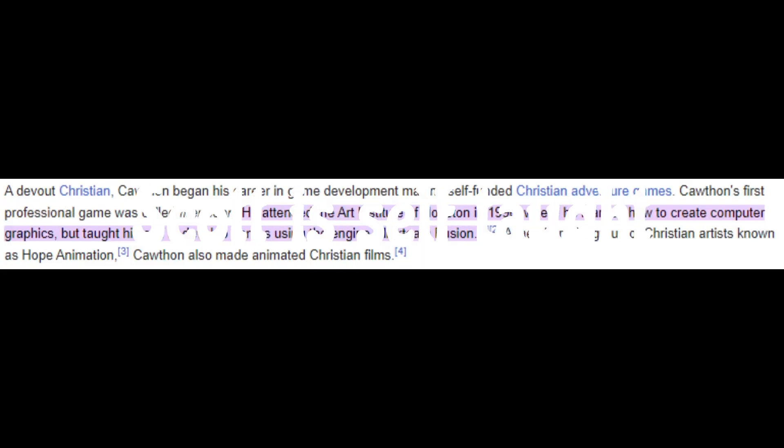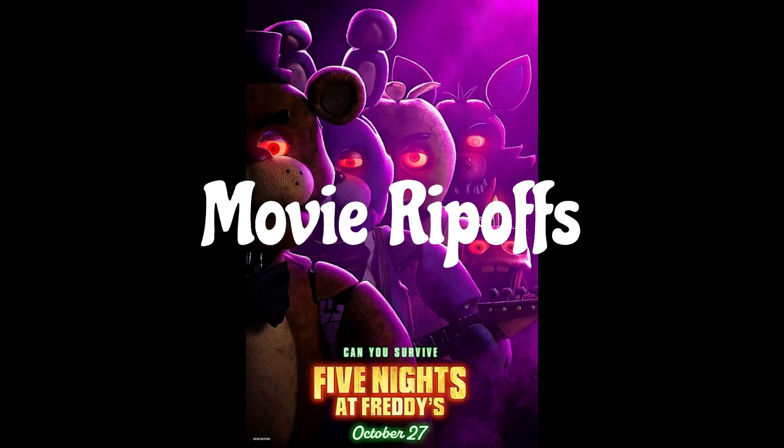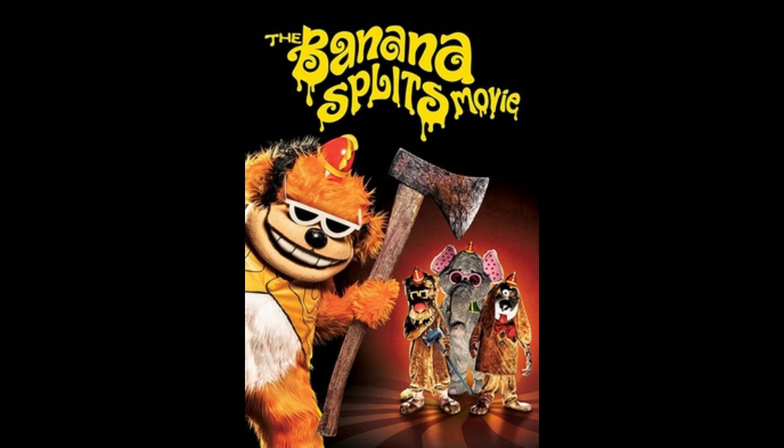Scott is self-taught. This is true because he revealed that while attending the Art Institute of Houston in 1996, that is where he learned how to create game graphics. He did teach himself how to make games in Clickteam Fusion. Movie ripoffs: before the actual movie's release, there were some movies very similar to FNAF, such as the Banana Split movie and others.